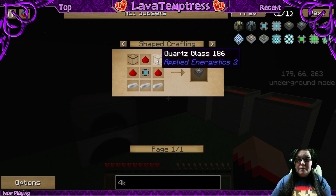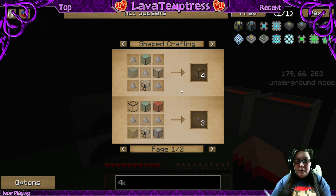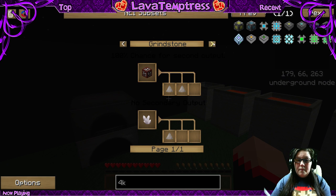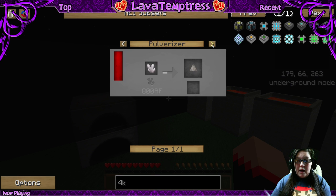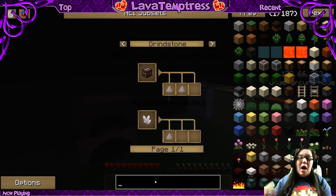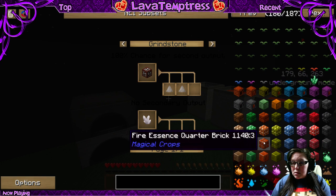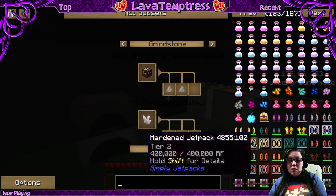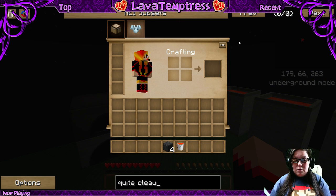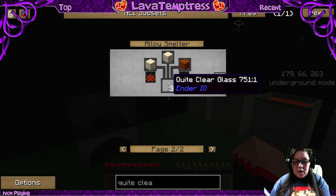For the 4k drive, you need quartz glass. For the nether quartz dust, you go to NEI and find out how to get it. The recipe says you can use the grindstone, however I always put it in the pulverizer. There was one item I wanted to show you - the Quite Clear Glass. Let me look that up to see what recipes use it.